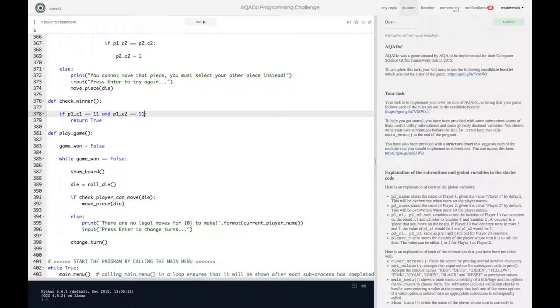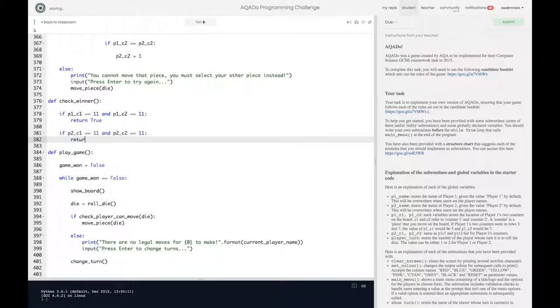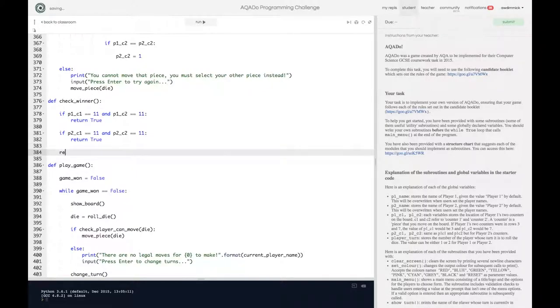I could use a nifty 'or' in here, but it's going to be clearer if I don't. So: or if p2_counter_1 equals 11 and p2_counter_2 equals 11, return true as well; otherwise return false. Notice I don't need to use else here because as soon as I use return it stops the program running. check_winner looks at all the counters and says if both of a single player's counters are on 11 then we return true — there is a winner.